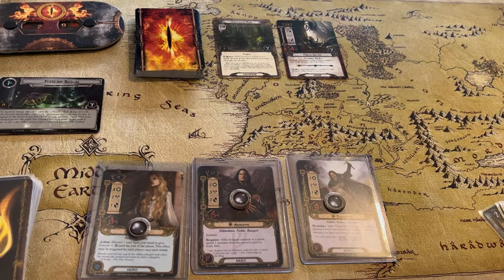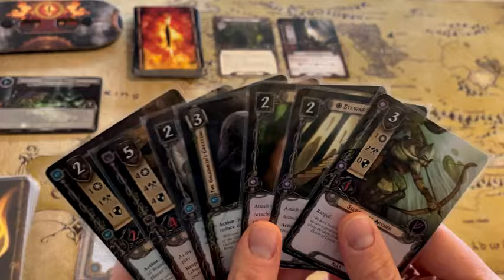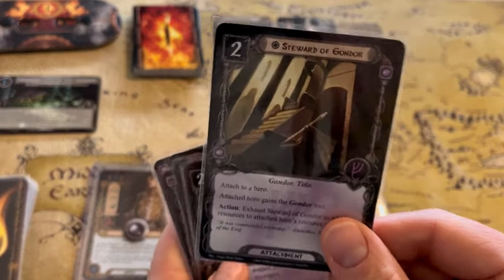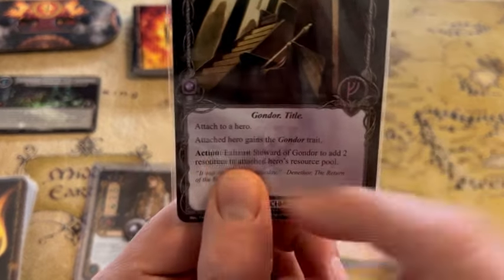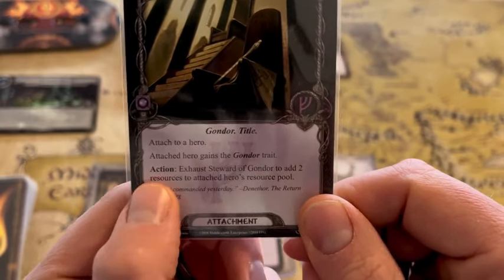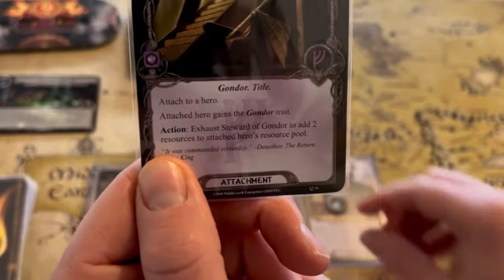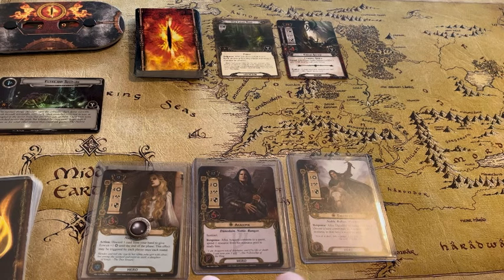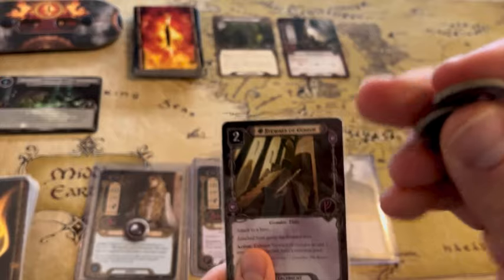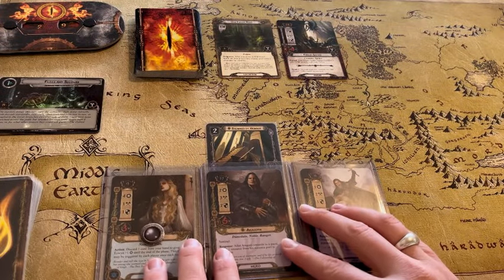Now the planning phase — this is where we get to decide how to use these resources and any cards in our hand. The first thing I'm going to do is take this Steward of Gondor — it is an attachment, which means we're going to attach it to one of our characters. The instructions say: attached to a hero; exhaust Steward of Gondor to add two resources to the attached hero's resource pool. I'm going to take these two leadership resources and pay them to attach this to Aragorn. Then that ability — if we exhaust it — is indicated by tilting it to the side, which means you've used it that round.